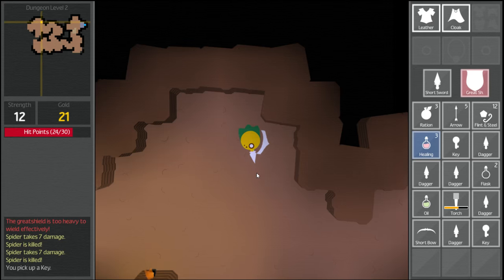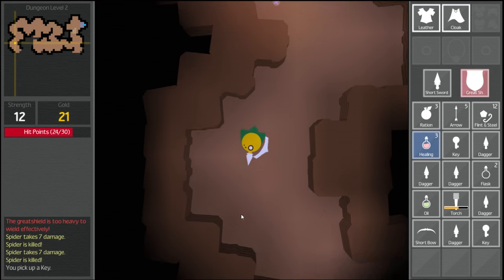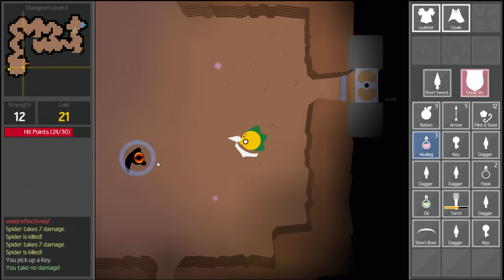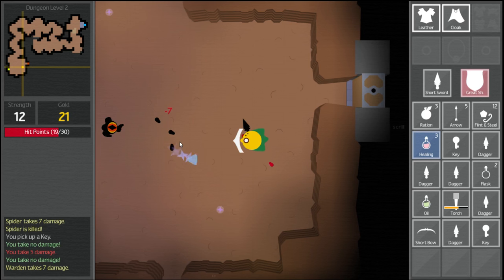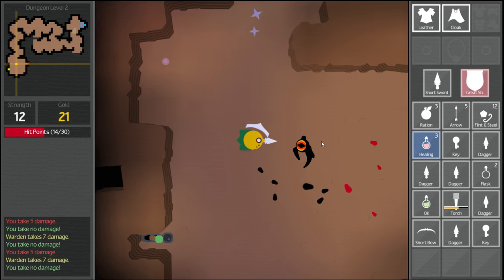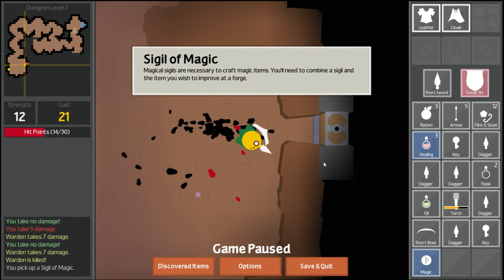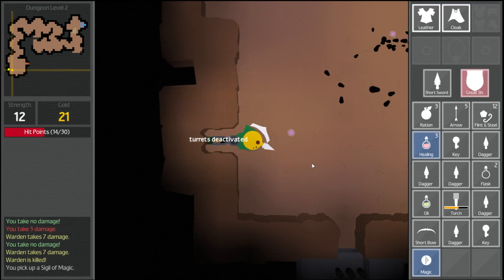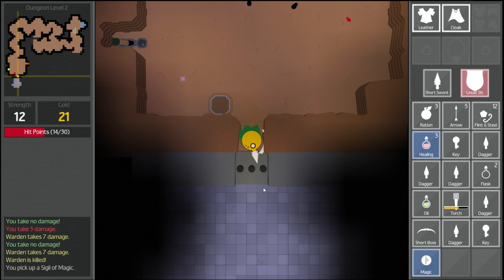This is very interesting because it's all completely randomly generated — completely different from my first run. We blocked a hit but took some damage. I want to level up this shield, so I should probably do it on something weaker like a rat. An enemy drops a sigil of magic — necessary to craft magic items. So if we go to a forge, I can put my sword into it with the sigil and make it a magic weapon.